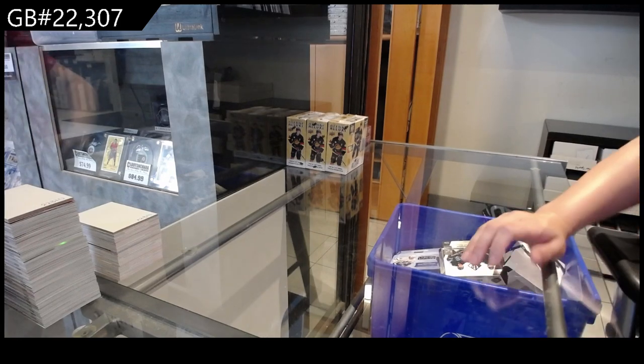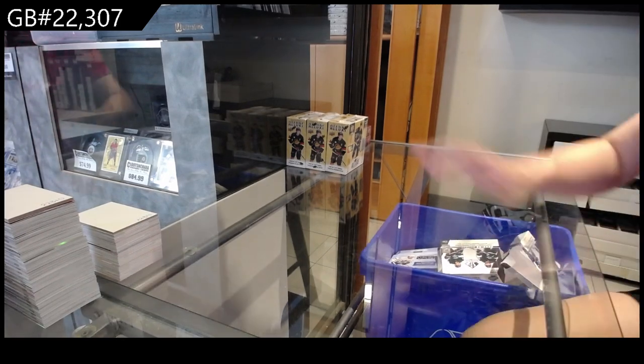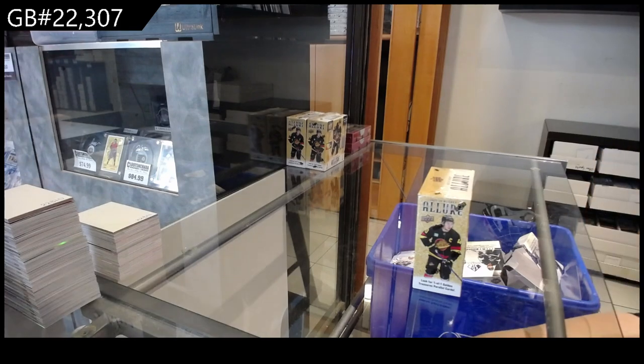Starting off CNC group break 22307, we have got the three box break of 2023-24 Upper Deck Allure.